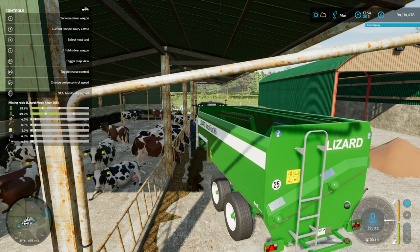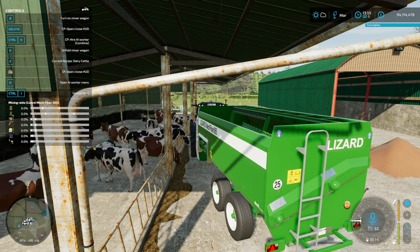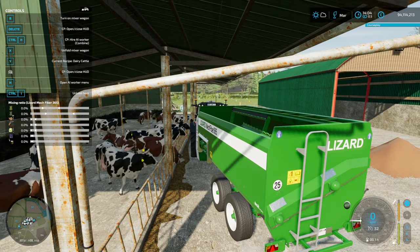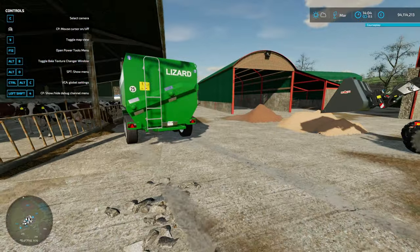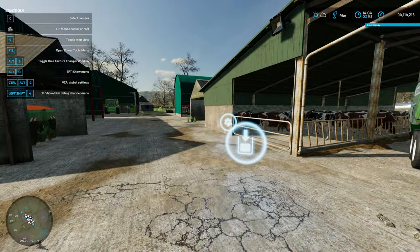Now we've sorted that out we should be able to pull forward and unload. We're just about fully emptied. If we head over to the start menu and look at our Frisians - the dairy cattle - every single one has got some in. The productivity will go up a lot. Fast-forwarding time a bit, in five minutes it's gone up to 10%, so it won't take long to reach 100%. Just having all those little bits really helps boost productivity on the dairy cows.